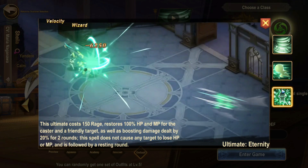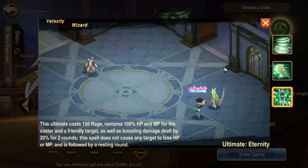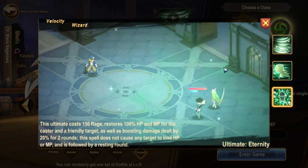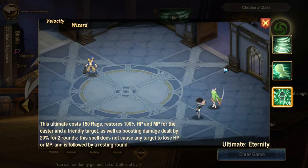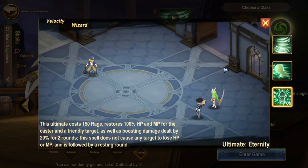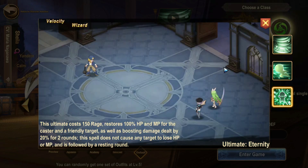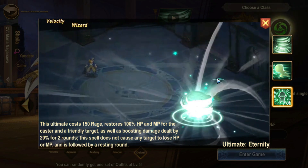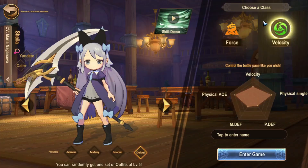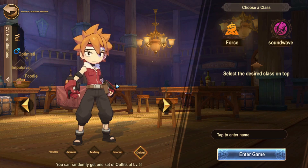The next skill is the ultimate fury skill, which will increase your HP and MP by 100 for you and a teammate. You'll also have a 20% increase to damage for you and your teammate for two rounds. The only downfall of this fury skill is that you cannot attack the next turn - you can use potions but you can't attack after this skill. So in reality your teammate will have two rounds of 20% damage increase but you will only have one. That's Velocity and Force for Sheila.